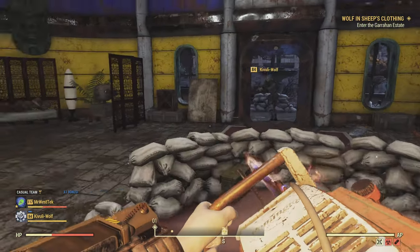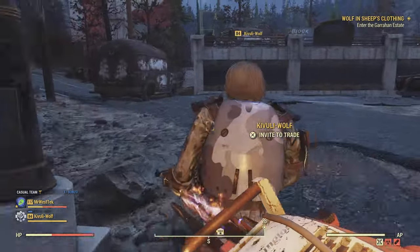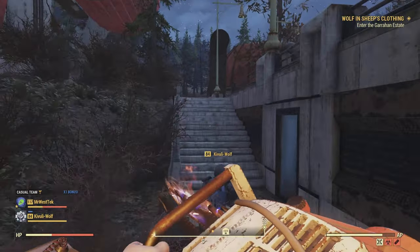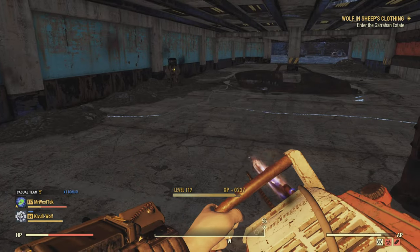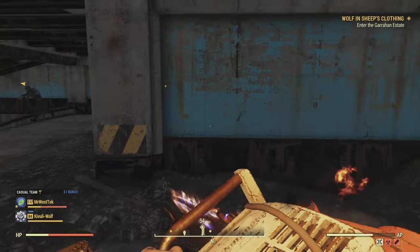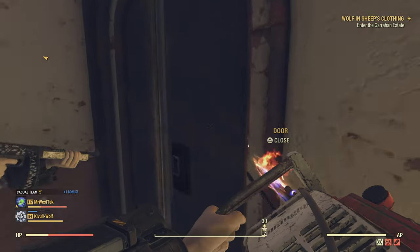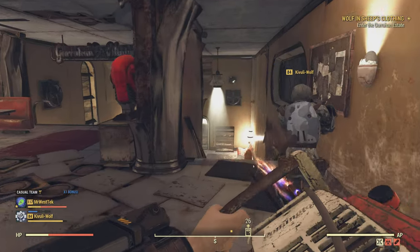Garrahan Estate requires a key card to get in - don't worry, I'll show you where to find one. From the elevator, turn around and head to an underground parking area. Come to the underground parking and it'll bring you inside through a cool little entrance into an interior. Follow the path I'm showing and I'll point out where two key cards are, just in case one isn't there.